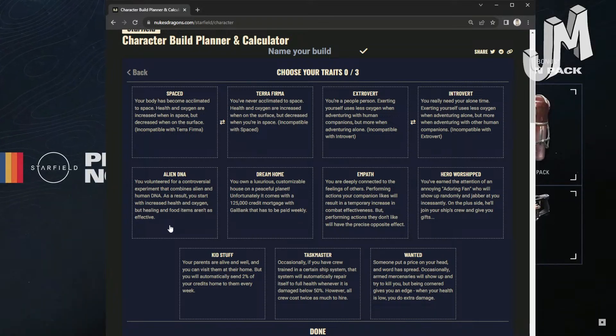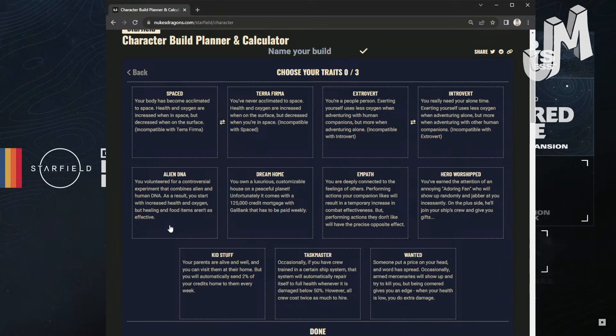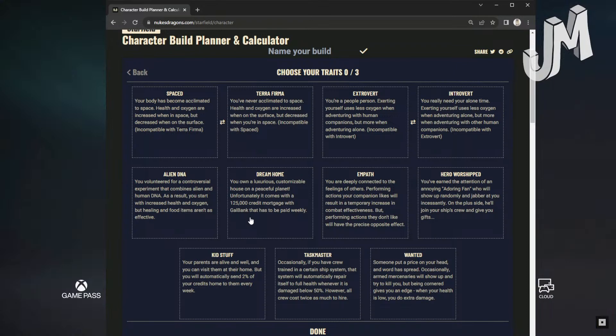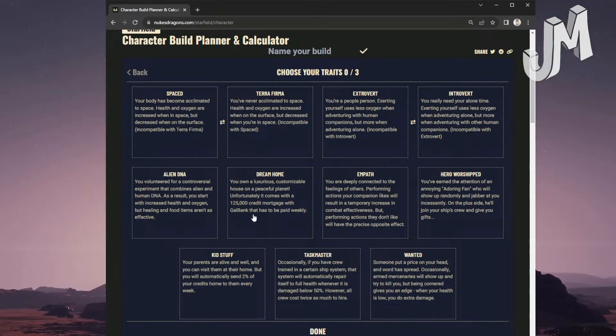Introvert: You really need your alone time. Exerting yourself uses less oxygen when adventuring alone, but more when adventuring with other human companions. Alien DNA: You volunteered for a controversial experiment that combines alien and human DNA. As a result, you start with increased health and oxygen, but healing items and food aren't as effective.